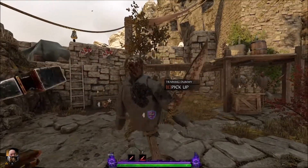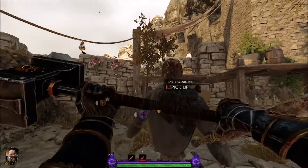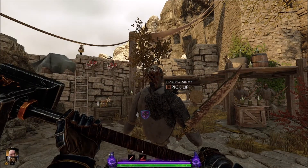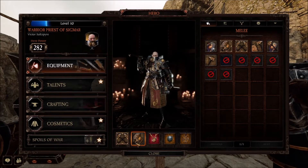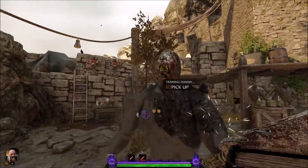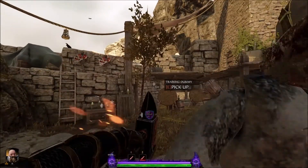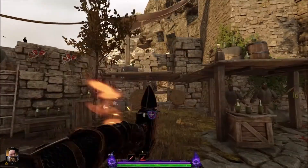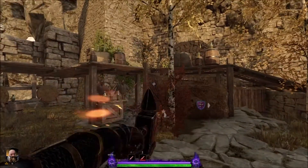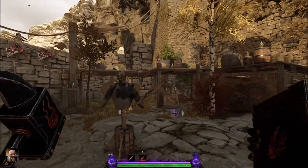Moving on to the next one — this is the new one. It's just a hammer, a two-handed hammer. And this is the power attack — not bad. You hold the left mouse button to charge up the hammer. It's more of a charge; he moves forward. So you've got to get used to the timing and the distance on this.